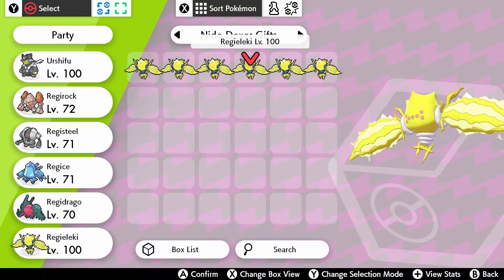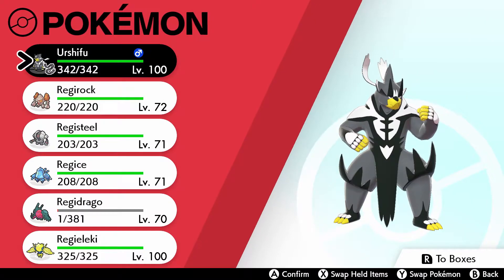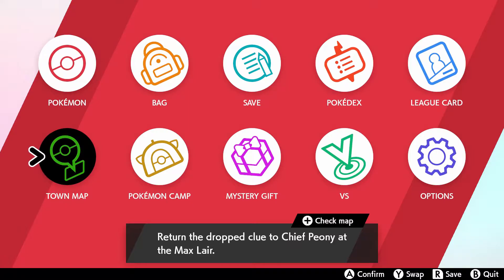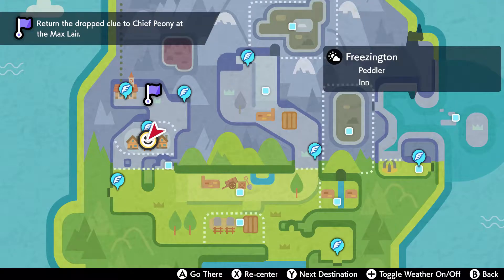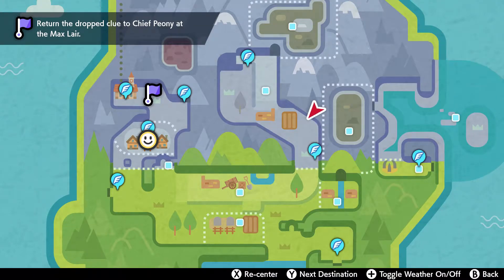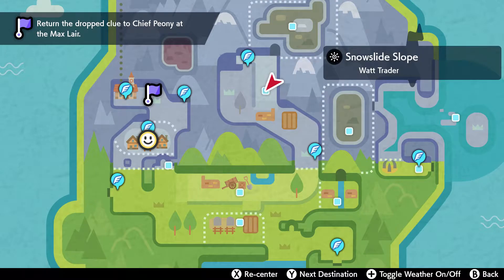Today we're gonna go ahead and hunt down Reggie Gigas. For Reggie Gigas, we are gonna fly over here close to where you plant the carrot.